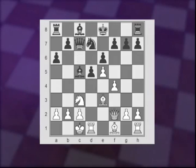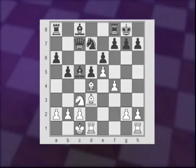Black would take on d4, Bishop takes back, castles, and Bishop d3, b5, Queen h4 threatening checkmate, h6, and Knight e2 protecting the Bishop. That was a very nice game between Kramnik versus Rajabov in 2003 that you may want to look at for how the game continued. White is slightly better here.